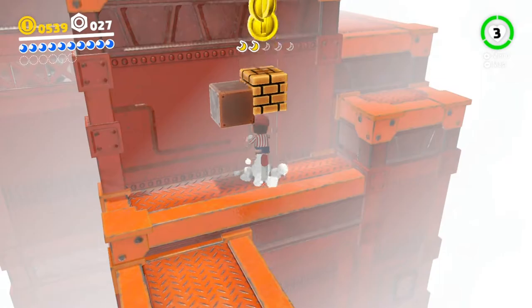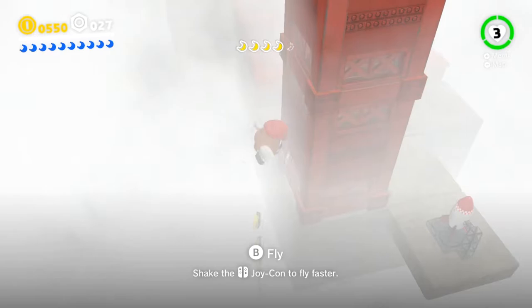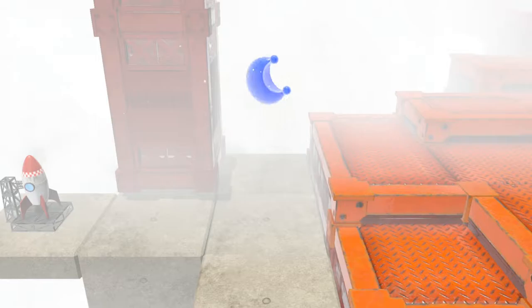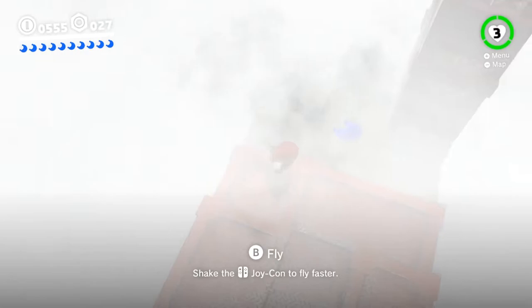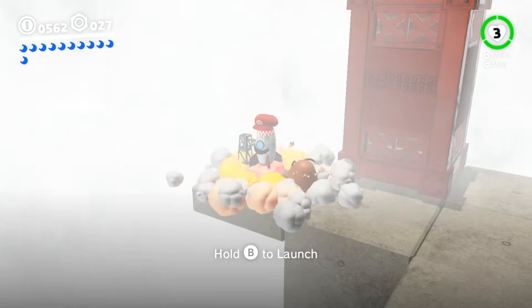I almost fell off. That is awesome — there's even a moon piece up here. And this gives me an idea: maybe I'm able to find the para-goomba in that one part with the native coins that I missed earlier. Let's get the power moon and see if there's anything else to explore here. I wouldn't be surprised if I find a few native coins here, so let's keep going. Doesn't look like there is anything though. All right, let's just go back.